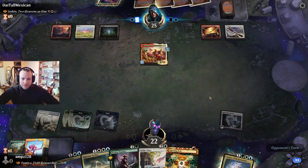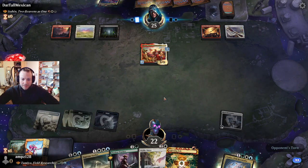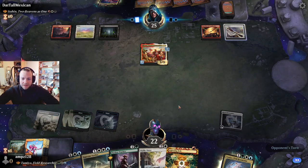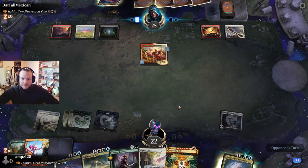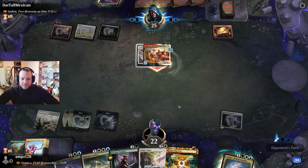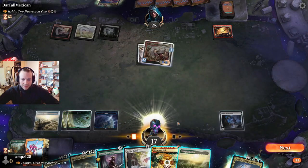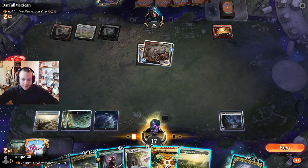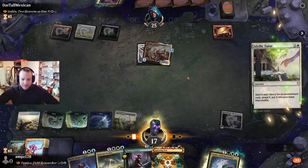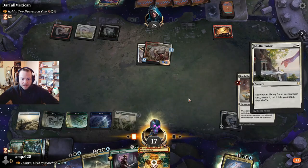What we can do is deal face damage — that's indestructible — and then we can wipe the board, or we tutor an exile effect, which is maybe better. That's pretty nice. We get this banishing line — that has to go. No indestructibility allowed.